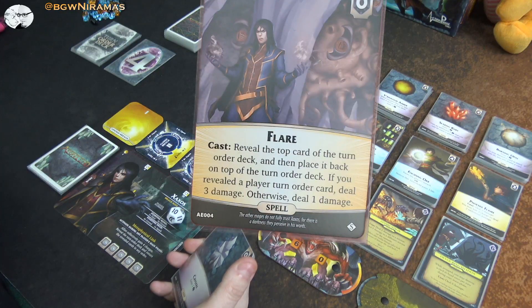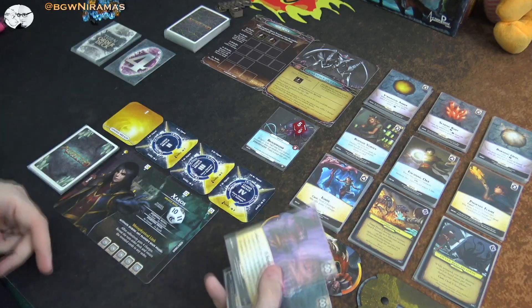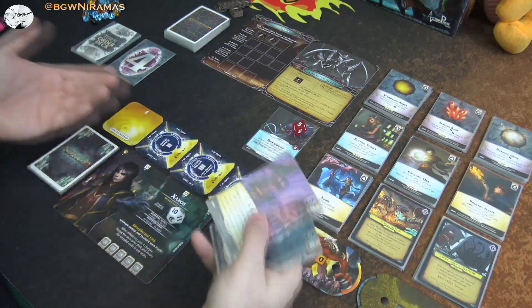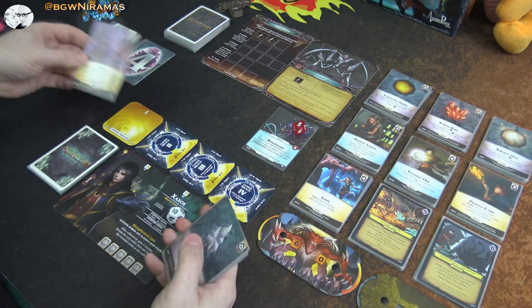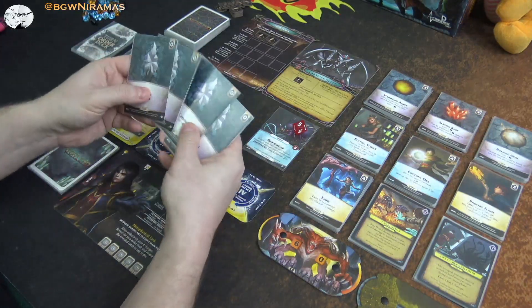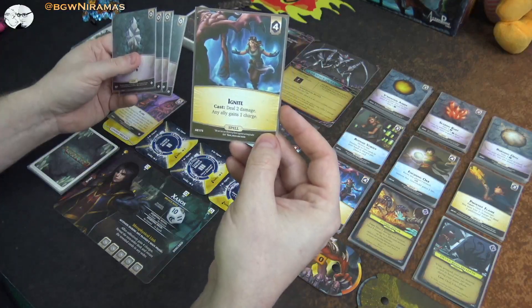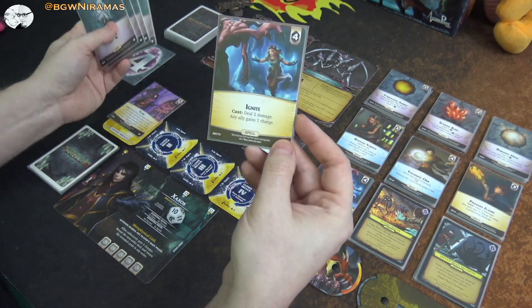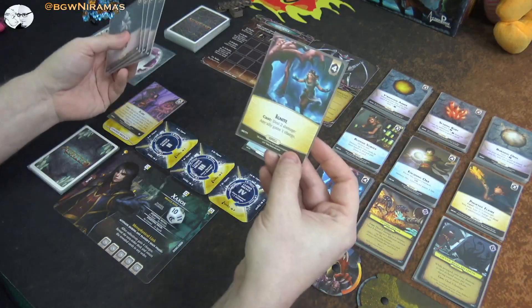If the top card is a player card, I will do three damage. I can reveal the turn order deck and put the cards back in any order, which works together with Saxus's ability and the charges. Let's prep this to get going. I have four crystals. And Ignite — when I cast it, I deal two damage and any ally gains a charge, which in this case is myself. Some cards become better when you play solo because you can feed yourself charges. I do want to get charges so I can do this infinite thing.